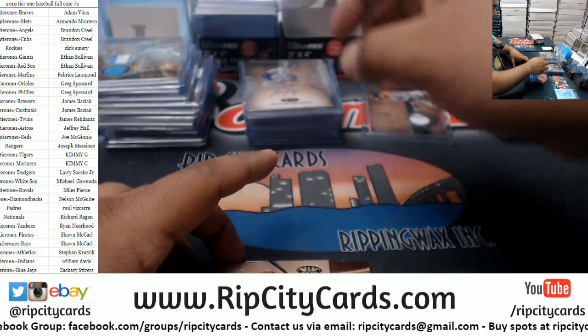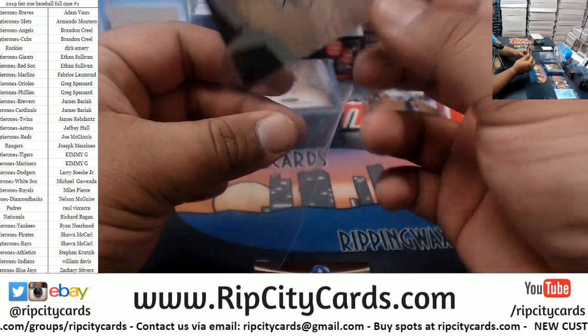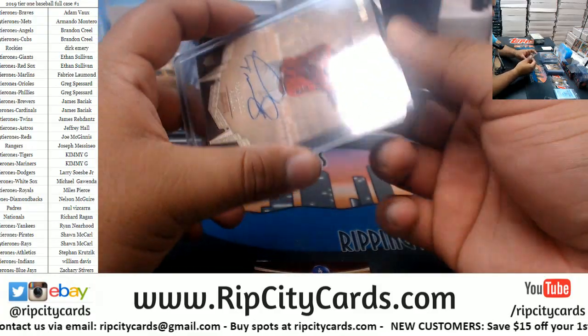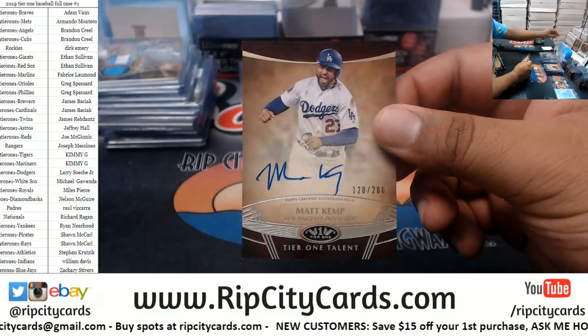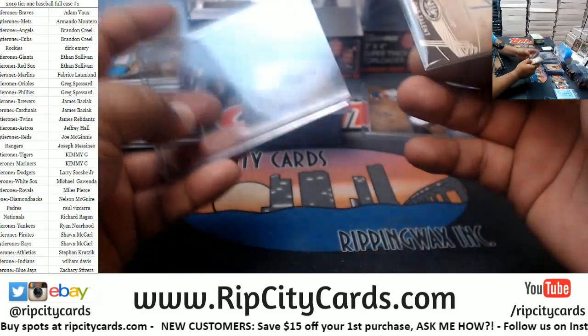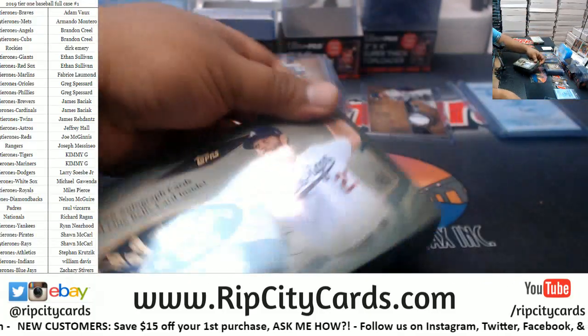Rookie autograph for the Angels to 250, Francisco Garcia. Dirk, there's still two boxes left, man — still a chance to get something. Matt Kemp to 200 Dodgers. Let's see if we can do something for you Dirk, and anyone else without a hit. Two boxes left, good luck.